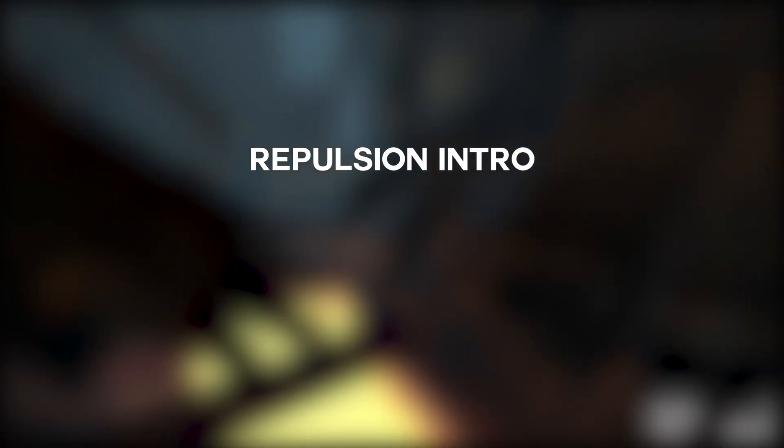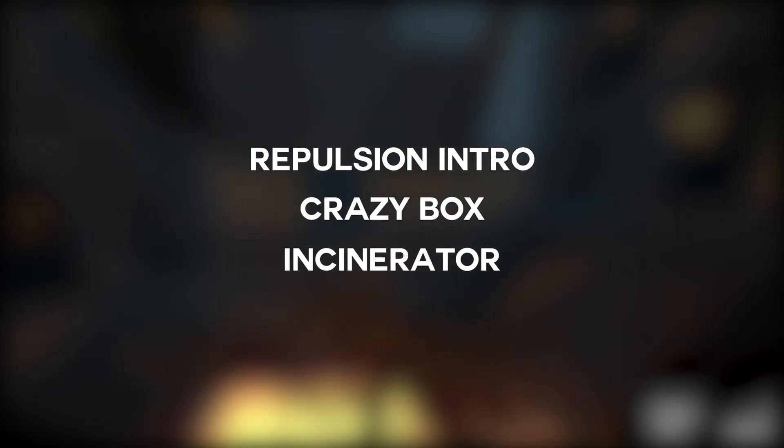This video will cover all of the currently useful Steam Shots: Repulsion Intro, Crazy Box, Incinerator, and Secret Panel. It will be split into two parts — one for CM and one for full game. I will leave any commands I use in the description as well as a link to join the speedrunning discord if you have any further questions.